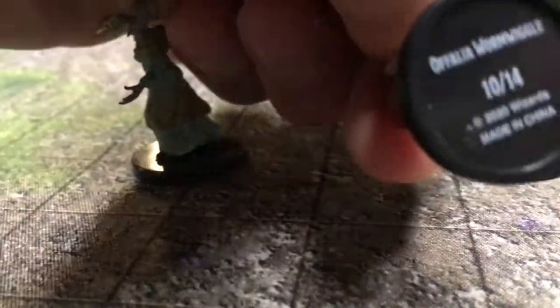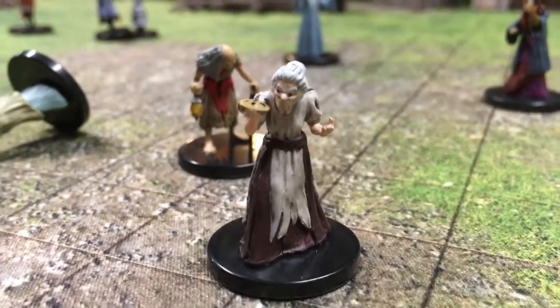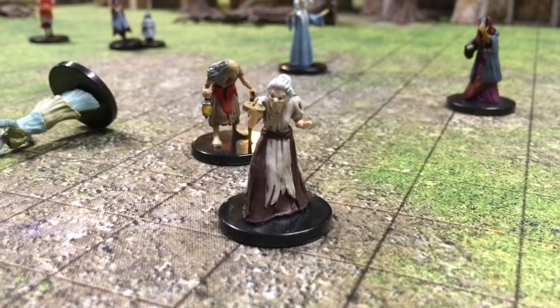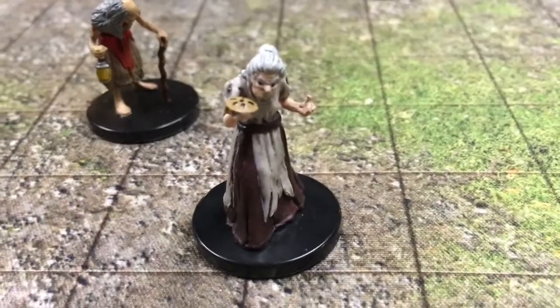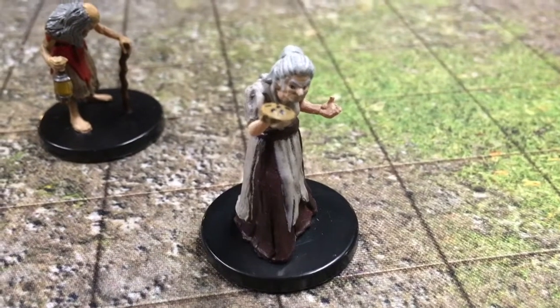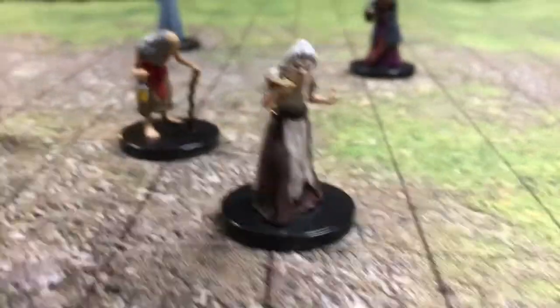This one is Ophalia Wormwiggle. Then you have Morgantha. Morgantha doesn't have to be a hag — she gets to be a kindly old woman bringing a pie to the windowsill. Look at that. It's just a really good NPC with nice little detail on the pie, and really nice detail on the paint job and face.